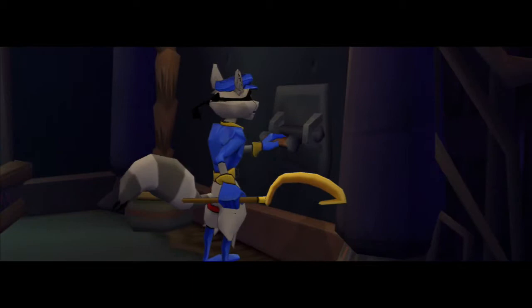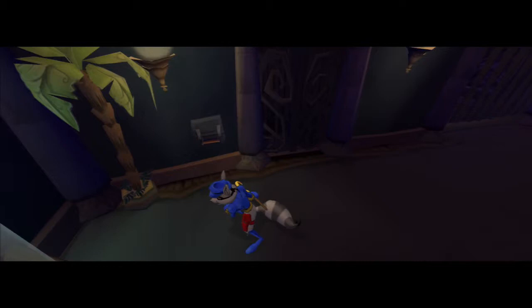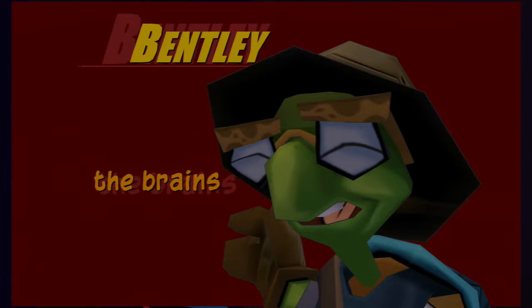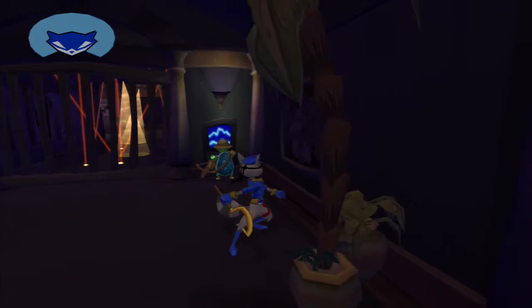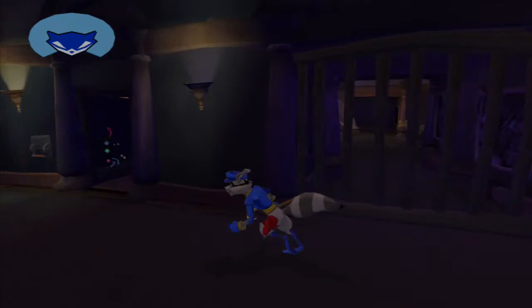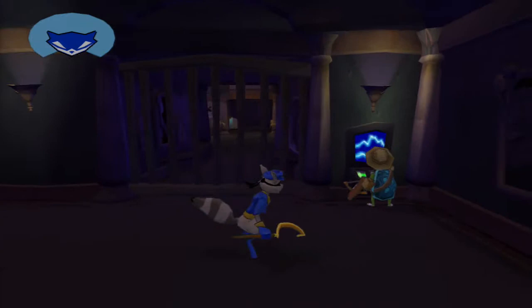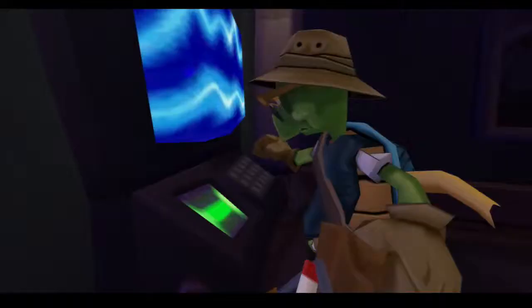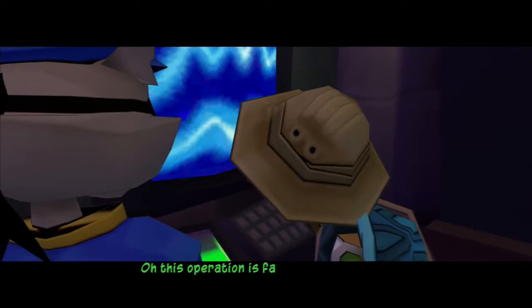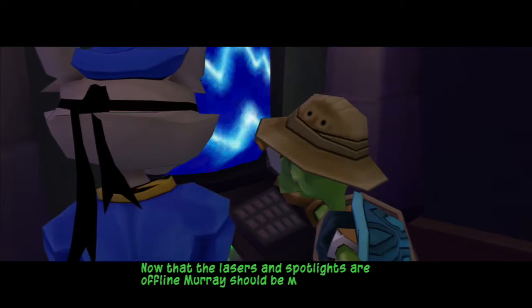I spliced the wires. Let me at that security computer. Oh, look at this — look what we have here. There goes the laser security system. I'm working on the security gate. Come on, Bentley, be quick. Presto, all clear. Thanks, pal. For your first time out, you did pretty well. This operation is far from complete. Now that the lasers and spotlights are offline, Murray should be moving into position.